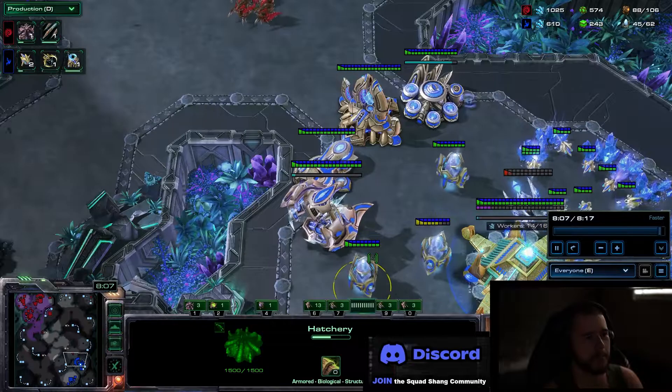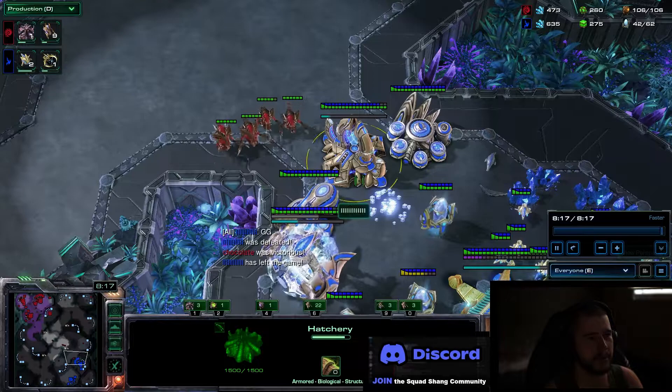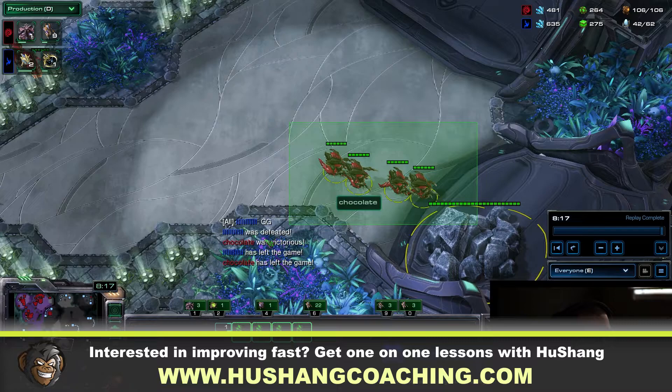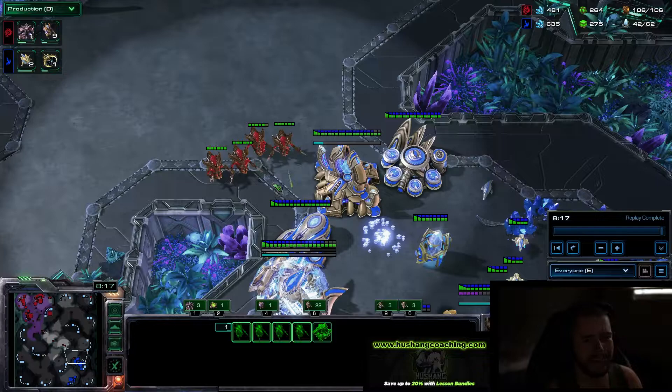He's so far behind even though he's annoying with the void rays - basically screwed from the early game. We got way too much damage with the ravagers, and now the hydras are here and he's going to tap out. Hopefully you guys like this little mini tutorial. If you have other suggestions for guides you want to see, let me know in the community post or comment on this video. I'll see you guys in the next one - peace.